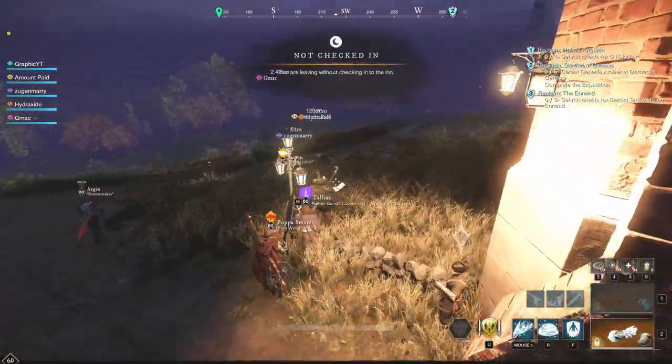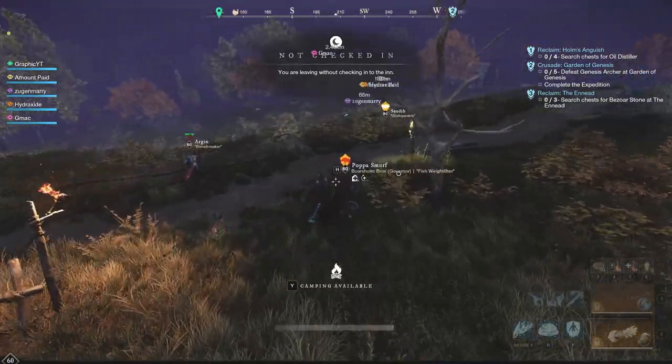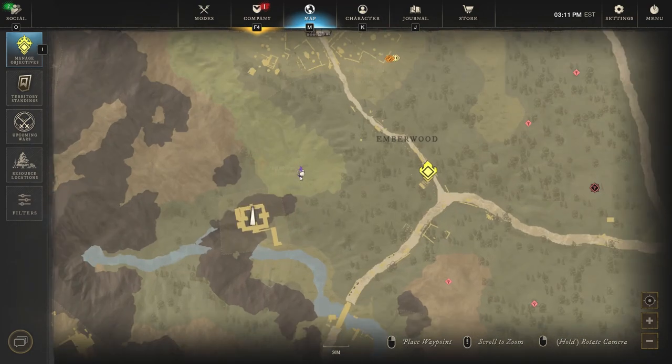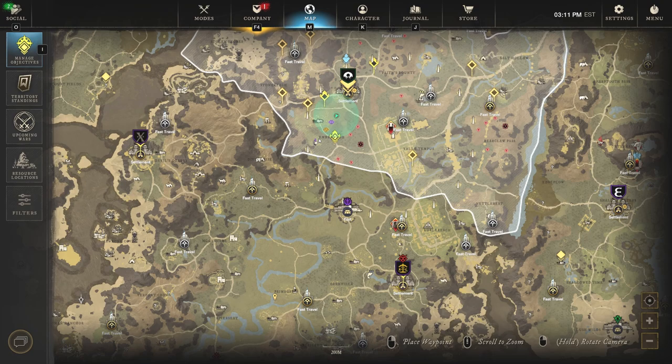Hey everyone, it's Graphic back with another video. Today we're going to be talking about the open world boss, the Turkey Tear. This is an event coming to New World that a lot of us want to try once or twice just to get those exclusive skins at the very least. The Turkey Lons Tear is down in Everfall for us right now, and we'll show all the different locations and rewards here in just a minute.